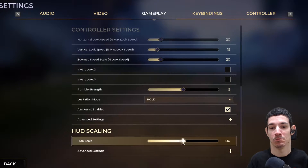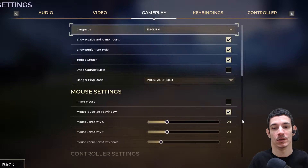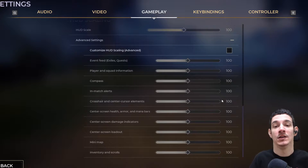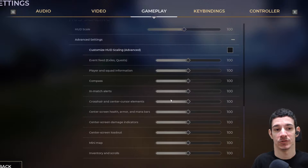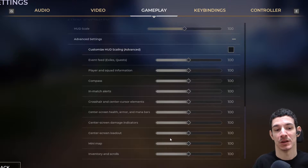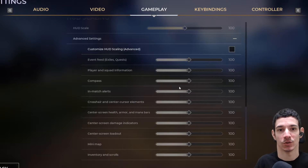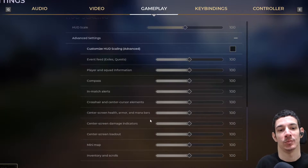You can also break it down even further in advanced settings and change the HUD size of various different things: compass, player and squad information, the crosshair, your health, your mana, the loadout, minimap, and everything in between. Not only can you scale the HUD by itself, but you can also break it down and adjust different parts individually. I think that's a really cool idea.